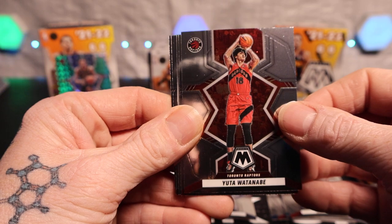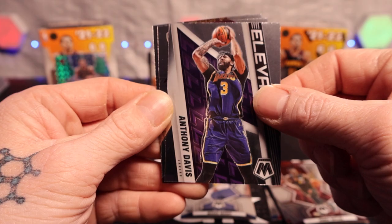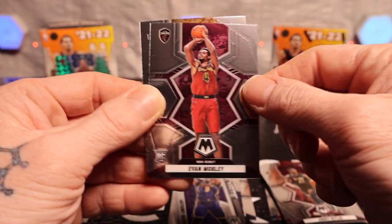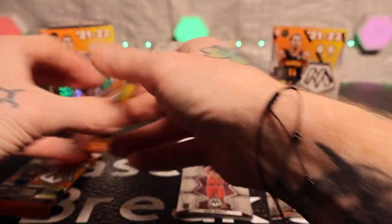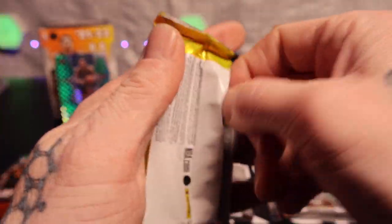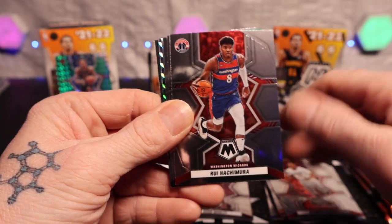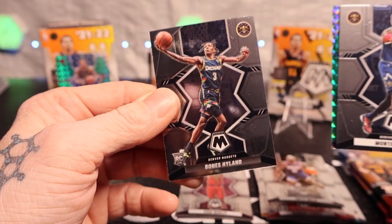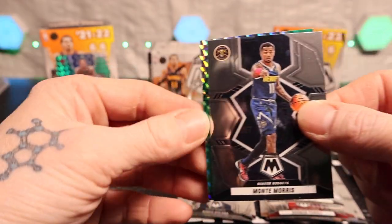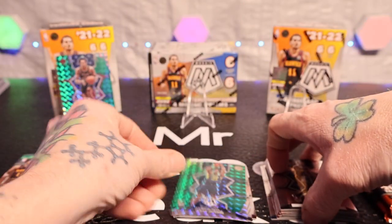We got Yuta Watanabe, Jimmy Butler, AD on the Elevate, Omoruyi on the rookie, and then later on the back. That feels thick but I don't even think there's mem cards in here, but I definitely feel thick. Got Pow, got Rui, Patty Mills, Monte Morris, backside Bones Hyland on the rookie — it's nice. And an Isaiah Jackson on the green rookie as well.